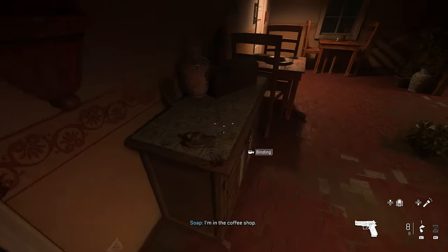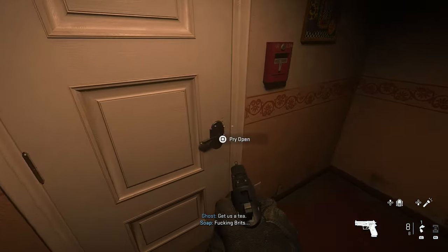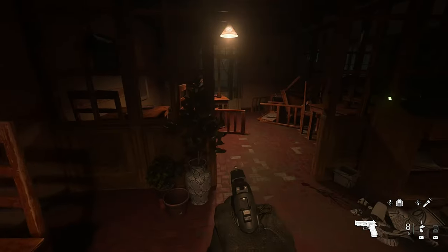If you enter the coffee shop you will find a locked door on your left. First find yourself some more materials to craft a pry tool.